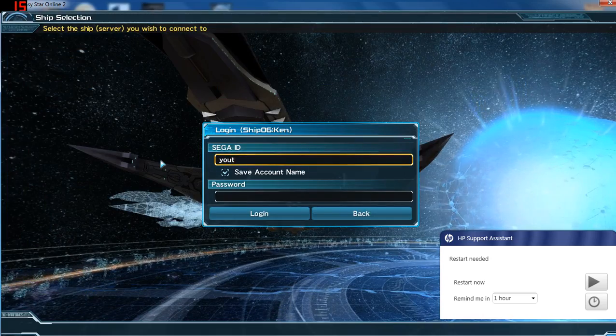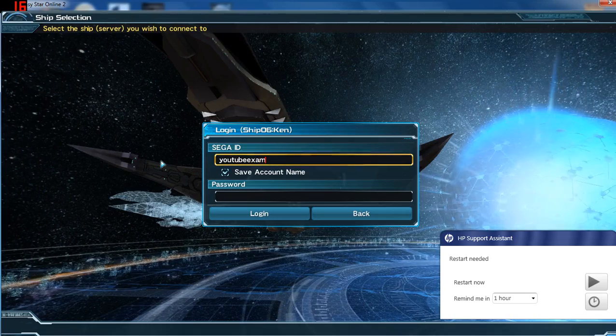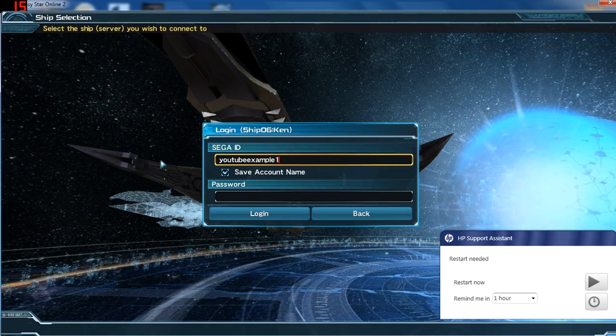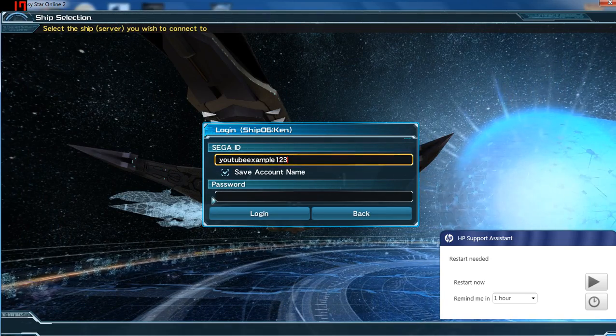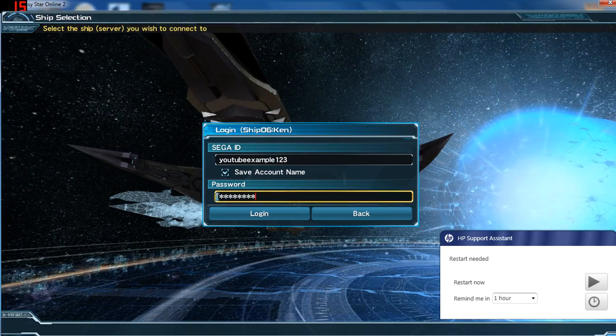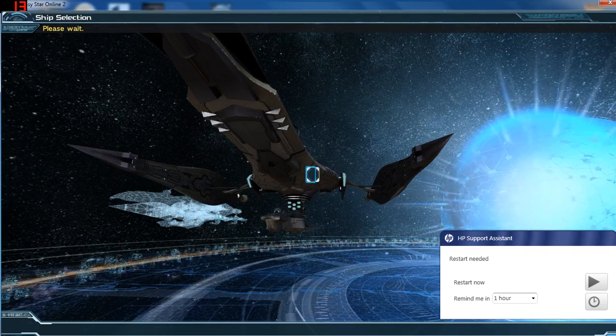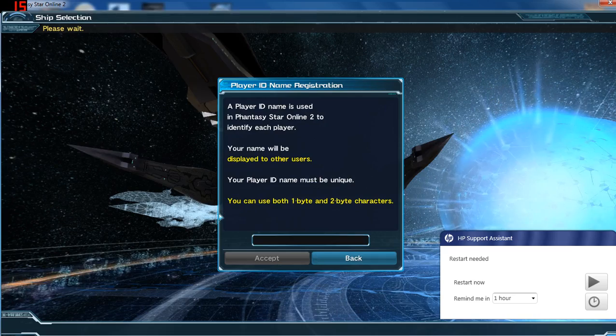What we do now is type in our new SEGA ID — 'youtubeexample123' — and then our password. Do not make spelling mistakes. Does it work? Boom, it works!